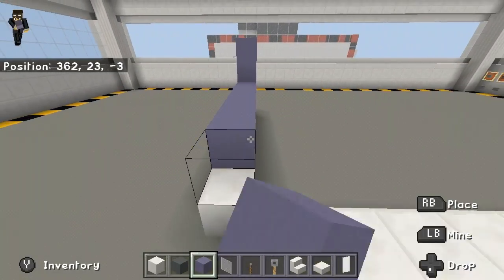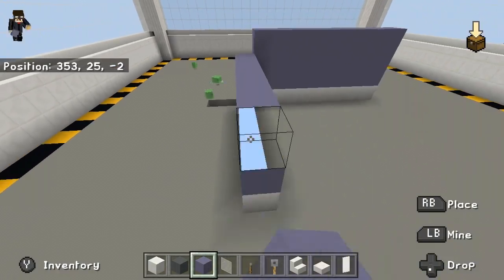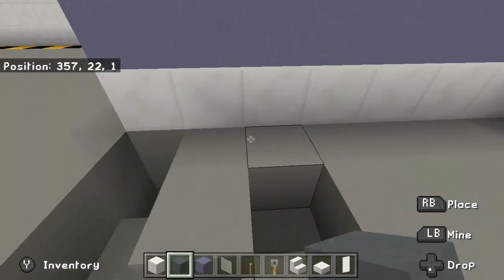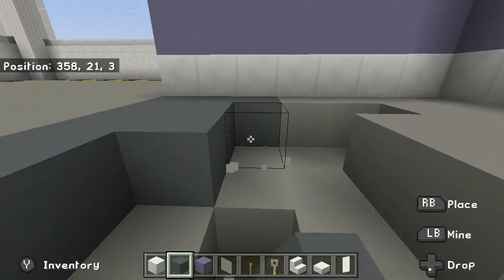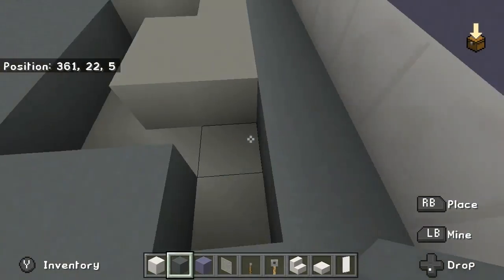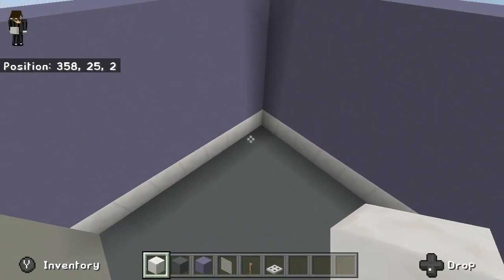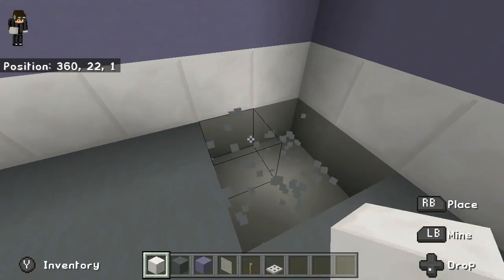Light blue terracotta. And there you go. Next thing, just change your floor into whatever you want — I'm gonna use cyan terracotta because it is a very dark color. Okay, so I finished it up. As you can see I changed the floor and I made this floor upward.